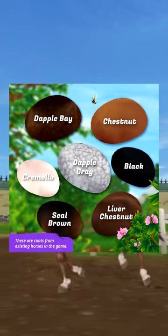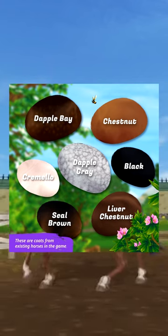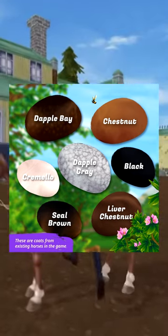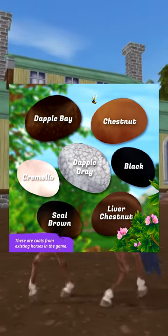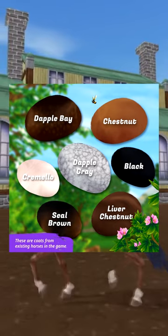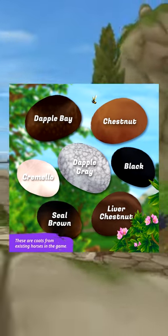They said a few weeks ago, we posted a story asking for your thoughts on the Dutch Wyrmblood. Here are our findings from that post. Above you can see the seven coat colors we have decided to go with. The coat colors are black, chestnut, cremello, dapple bay, dapple gray, liver chestnut, and seal brown.